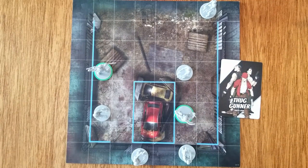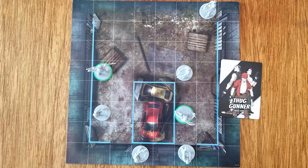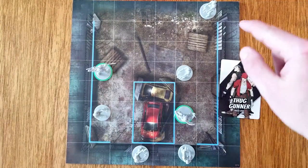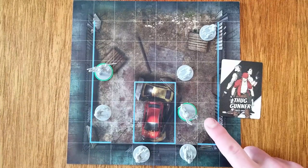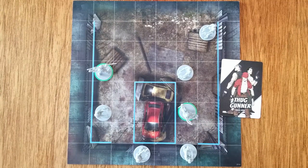Let's say we drew the thug gunner initiative card. One thug gunner does not have line of sight to any heroes. One only has line of sight to Donatello. Two thug gunners have line of sight to both Donatello and Raphael, and one only has line of sight to Raphael. The gunner with no line of sight does not activate. The one with only Donatello attacks him. The two gunners seeing both heroes prioritize Raphael because he has more health — one attacks but the other must move before attacking. The final gunner also attacks Raphael. Donatello must block one hit and Raphael must block two. Donatello blocks his hit, but Raphael does not. Donatello now has more health, so one gunner attacks Donatello for his second attack, while the gunner in range of only Raphael attacks him again, resulting in Donatello receiving two hits and Raphael receiving two hits.